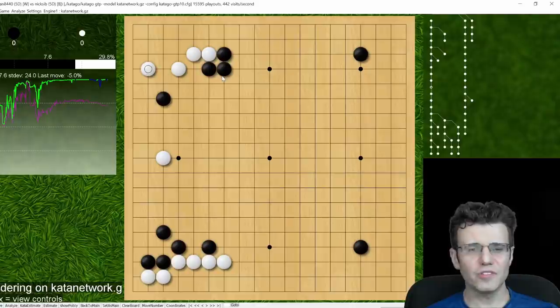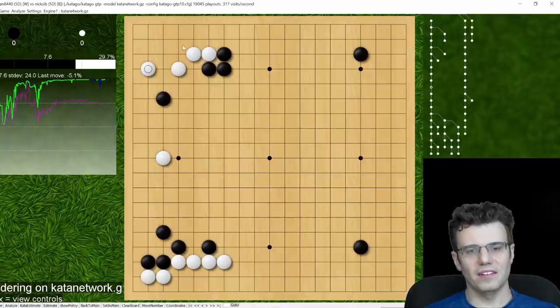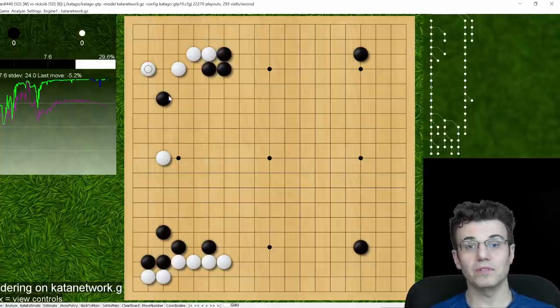When white does this, it's a little bit passive. Yes white gets a corner, but there are still some defects — namely the 3-3 point later on — and we've already partially peeped it a little bit. So keep that in mind; it'll come back into play later.